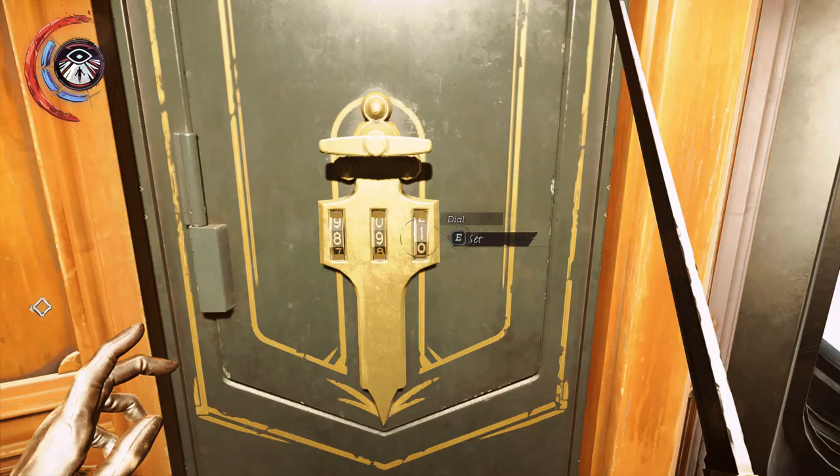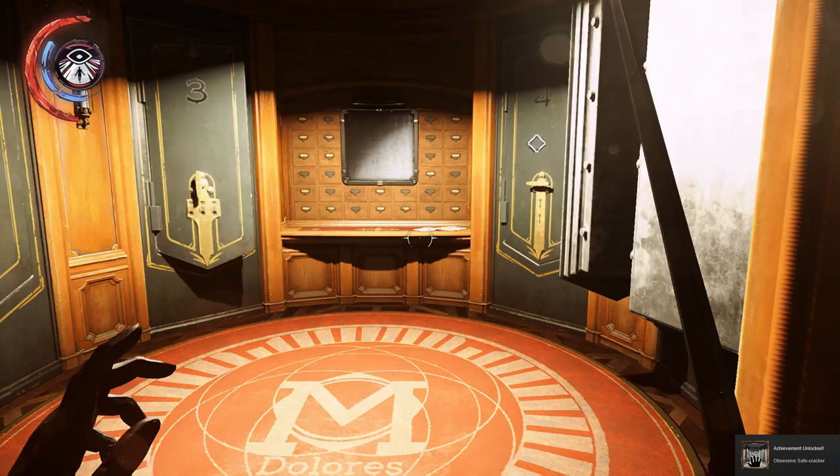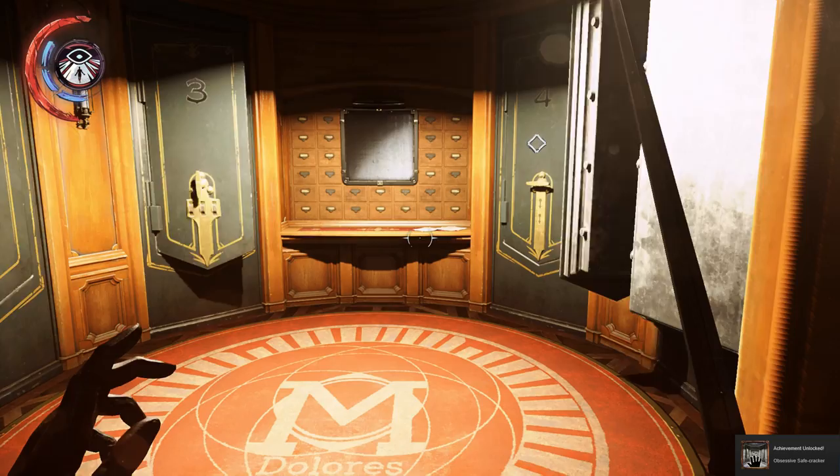And then 89 plus 55 is 144. So the next number is 1. And they all just open like magic for you.